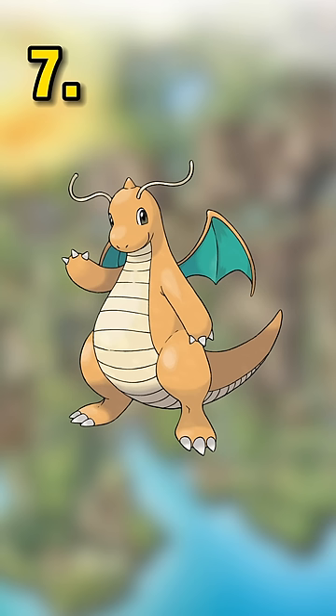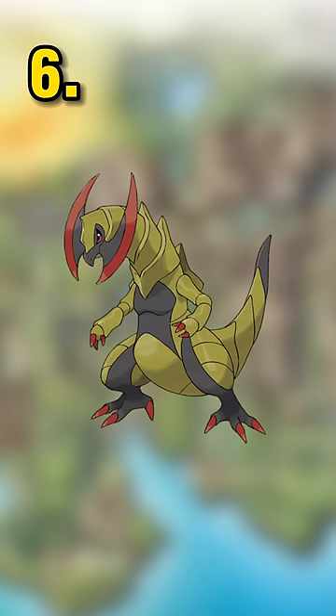Coming up next is Lance's Dragonite. This thing really isn't all that special — I mean, Lance has got 3. In 6th is Iris's Haxorus. This thing is a beast and the anime makes it even better.